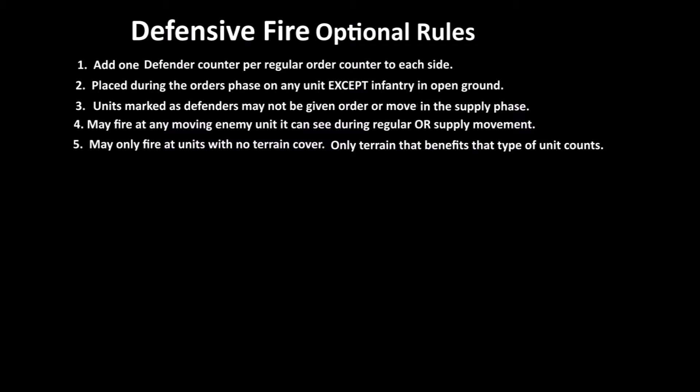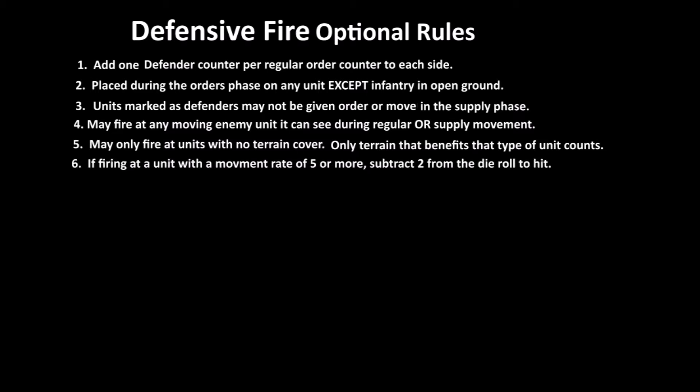It has to be terrain that affects the unit targeted. So a vehicle in a foxhole, for example, still counts as open ground. If you're firing at a unit with a movement rate of five or more, you subtract two from the die roll, because certain units like assault troops and flyers need to be able to move — this helps them out. To give a little benefit to outweigh this in points, you can add an extra turn to scenarios, which allows the attacker to be more careful in their moves.